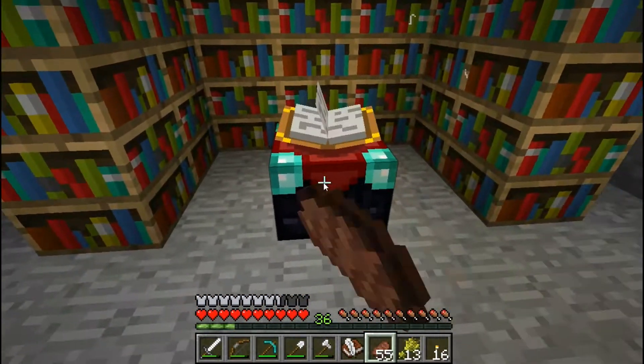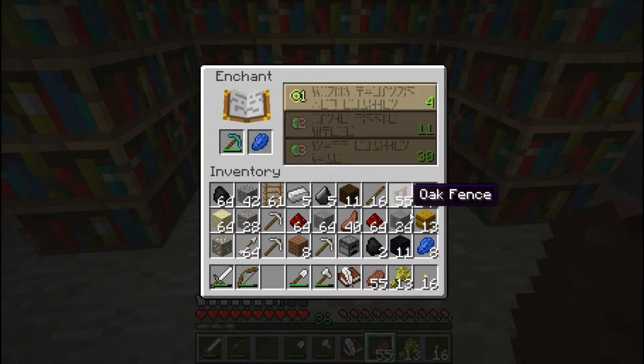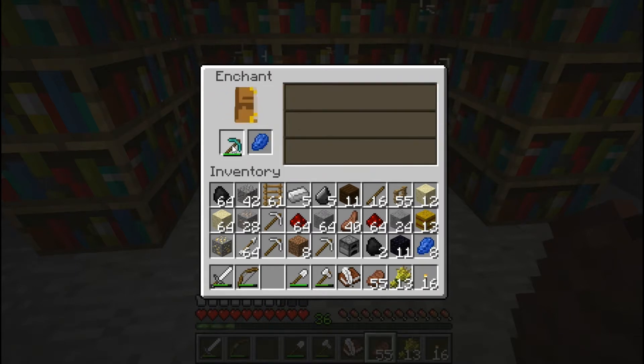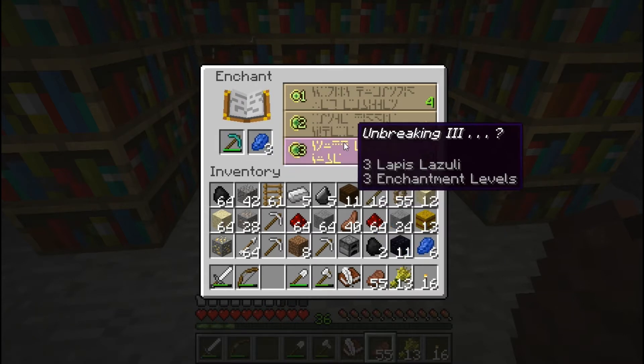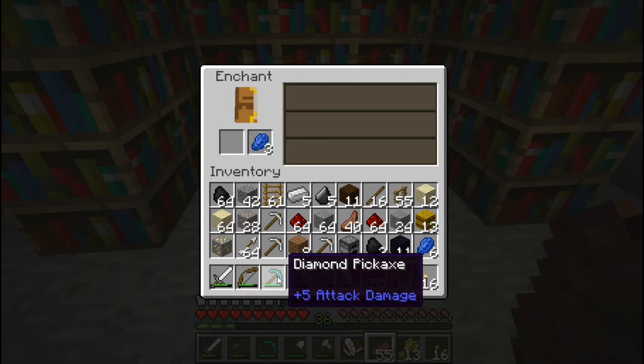Here's why I'm here - enchantment table. I brought the lapis. I know now you have to use lapis, which is kind of weird. Unbreaking 2 and something else - how does this work? I haven't done this yet. Oh, it won't tell me what this is? I need 3 lapis. I don't even know how enchantment works anymore. Unbreaking 3 - I'll take that. Let's see what I got.